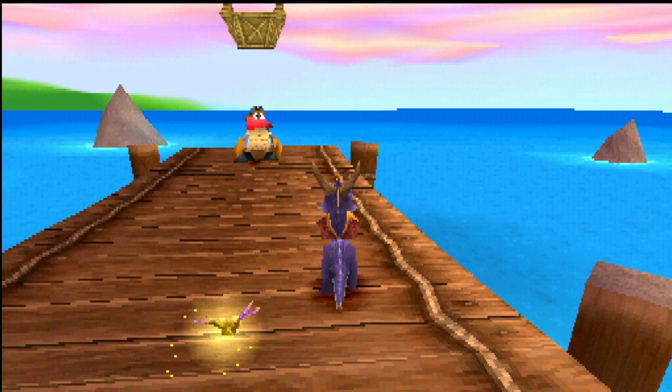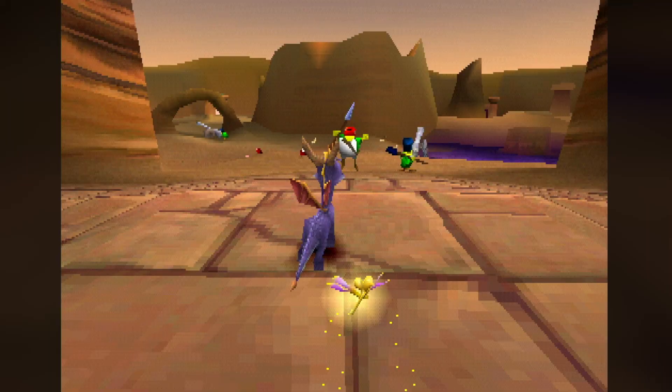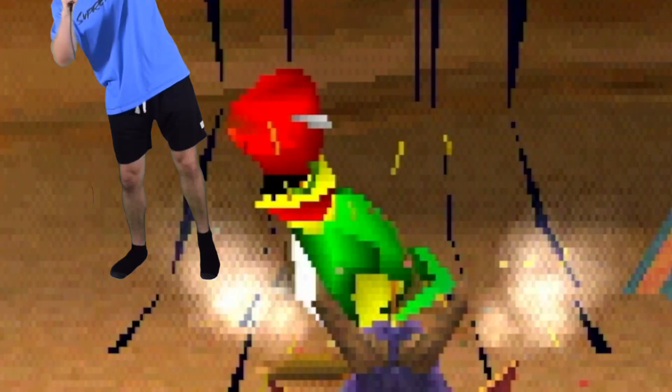Now with every dragon saved here in the Artisan's World, we can head on down to the docks to meet up with Marco the Balloonist, sending us on our way to Peace Keepers. This level has it all: usable cannons that snipe enemies, perfect trajectory, and they even have these really nice tents.